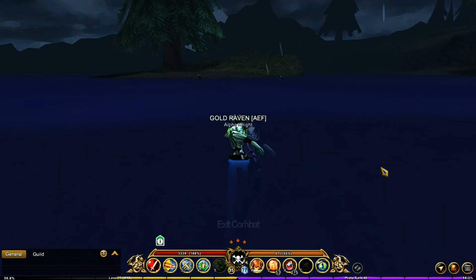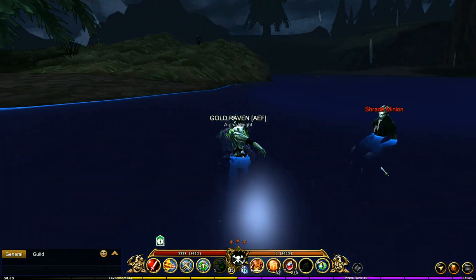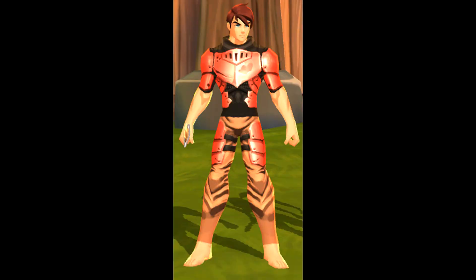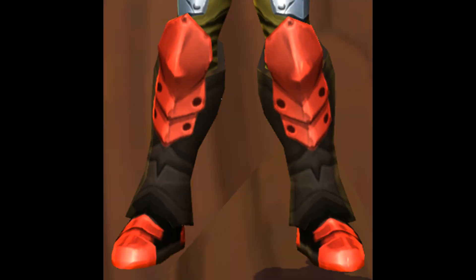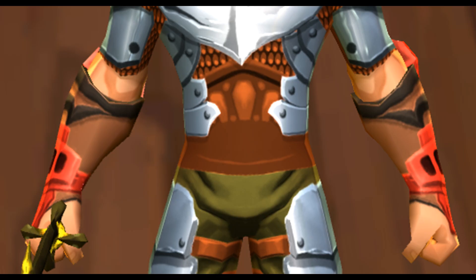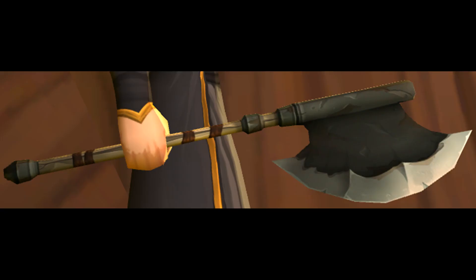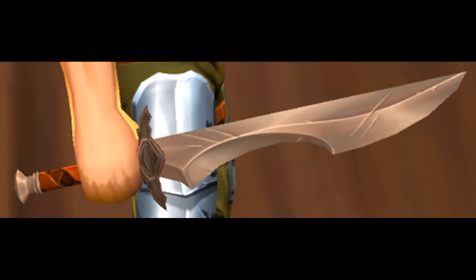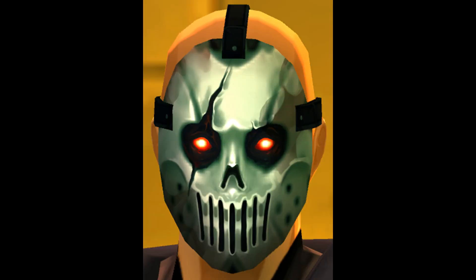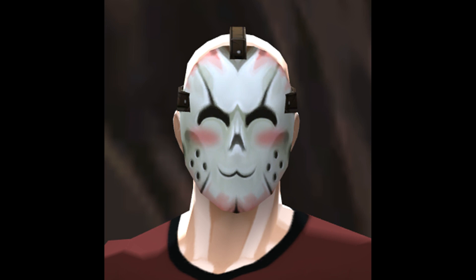If you head across the water, you're going to come to a small island with some Schrade minions on it. Here you're going to be getting the Blood Knight armor, the Blood Knight boots, the Blood Knight wrist plates, and Vambraces. You can also get the Blood Knight's Chopper and Short Sword. These are all dropped by the Schrade minion. He's also got a chance of dropping the Schrade minion mask and of course the Uwu Schrade mask, because everything drops that.